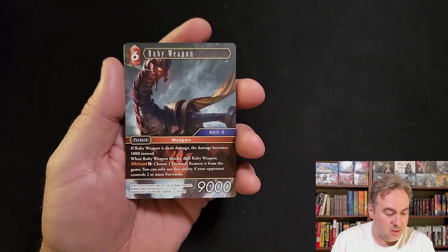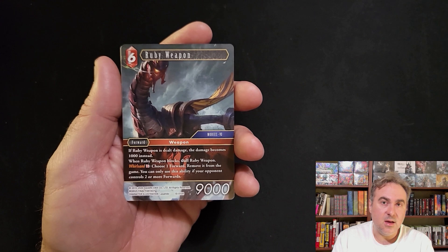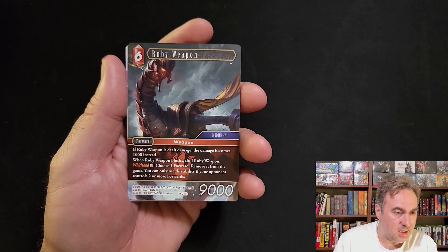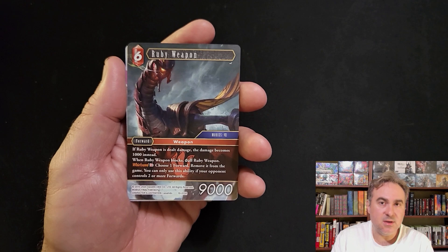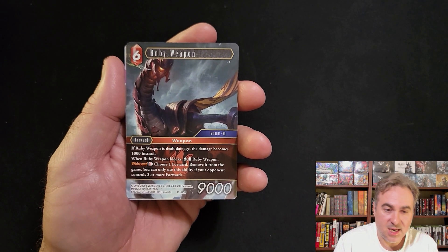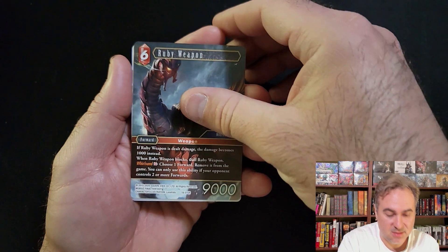Weapons look pretty nice - there's Ruby, Emerald, and Sapphire. I got a Sapphire Weapon which, if it goes to the break zone, draws two cards. Ruby Weapon is a tank - if you're dealt damage, it only becomes 1k. That's any damage - combat damage doesn't matter what it is. Really nice, but it can only block once. It can tank something.